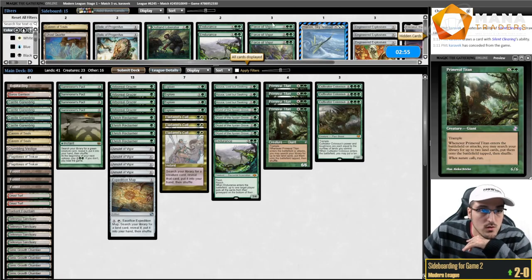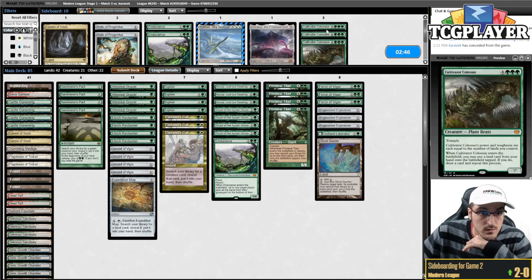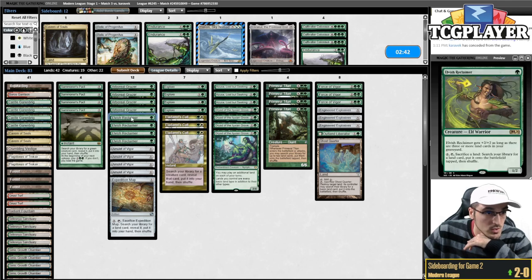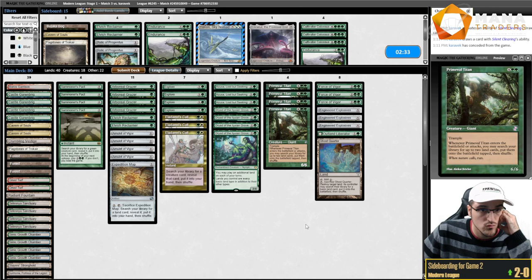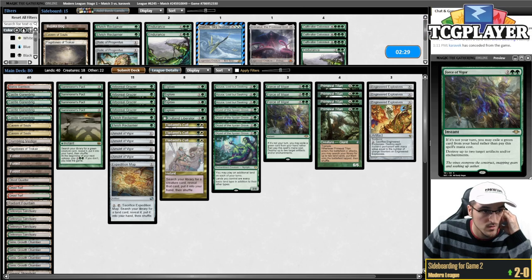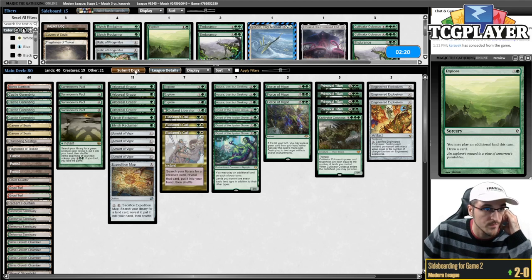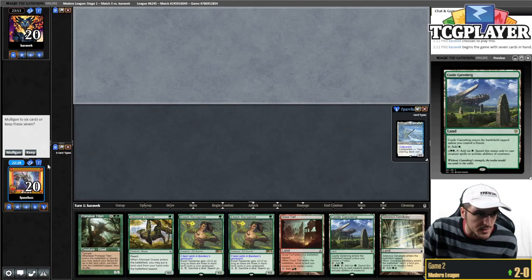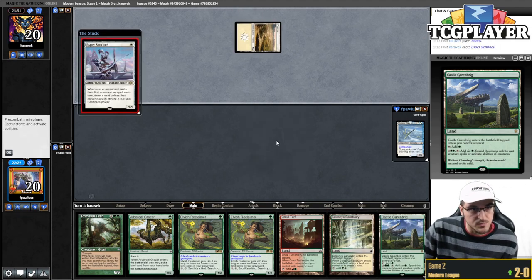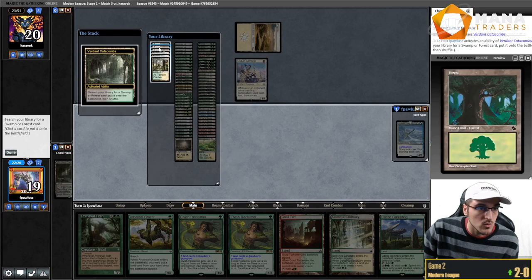Post-board for game two: Force of Vigor, Engineered Explosives, Outland Liberator, Ghost Quarter — those are in. Cutting Cultivator Colossus and Endurance, shaving a couple of Reclaimers. One Colossus over the third Explorer seems fine. On the draw now. The hand is not fast but it's pretty robust — and now it's both things. Going for basic land first, then Grazer over turn-one Reclaimer.